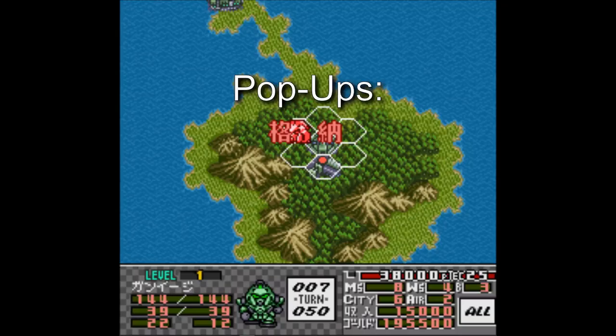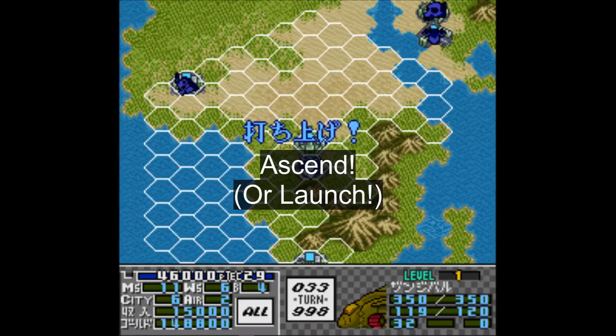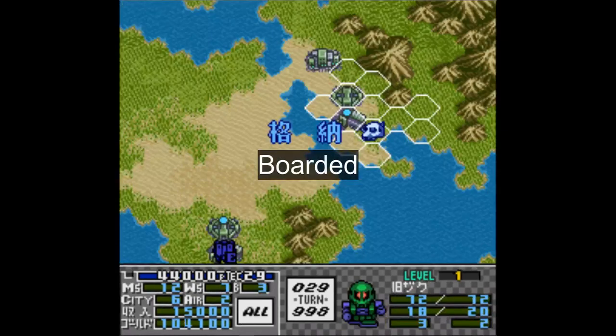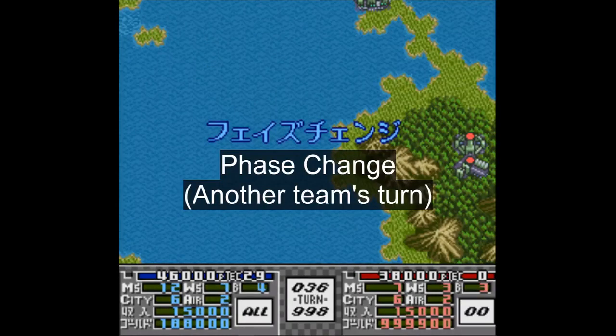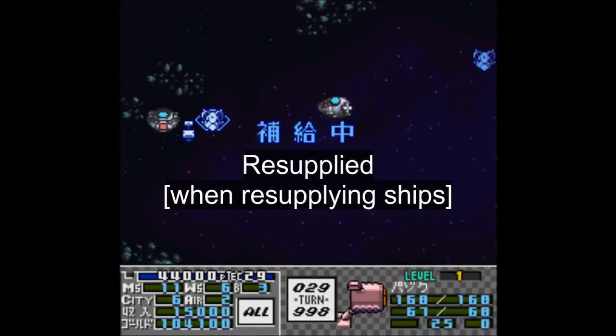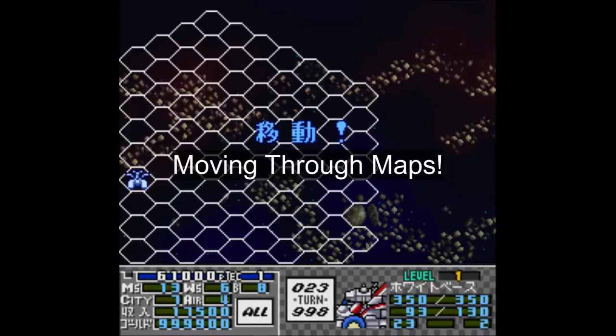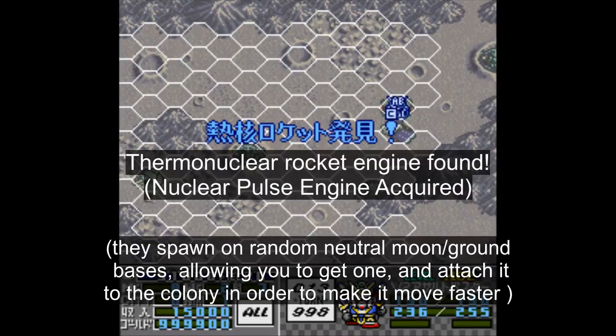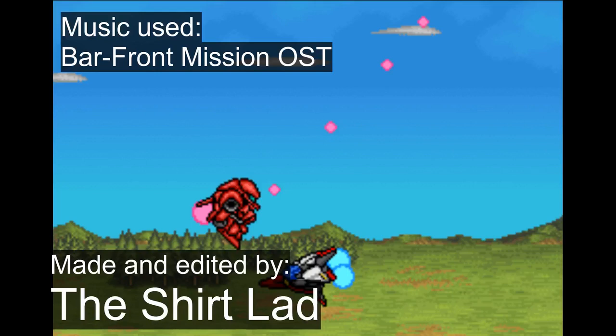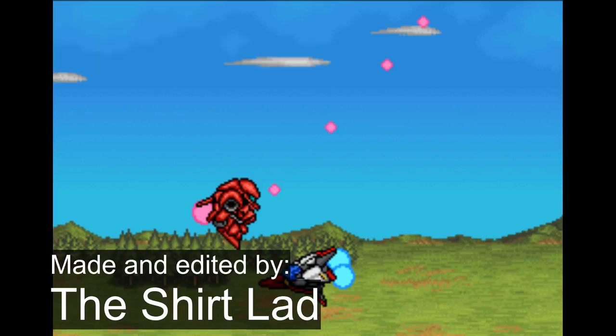At long last, since this video is already somewhat long-winded, are the pop-ups: ascend, descend, boarded, docked, out of movement points/fuel, unable to resupply, phase change, resupplied, point occupied, moving through maps, colony dropped — yes, you can drop colonies in this game — and lastly, nuclear pulse engine obtained. Alright, that should be most of it. Thanks for watching, and this is Shirtlad, signing out.